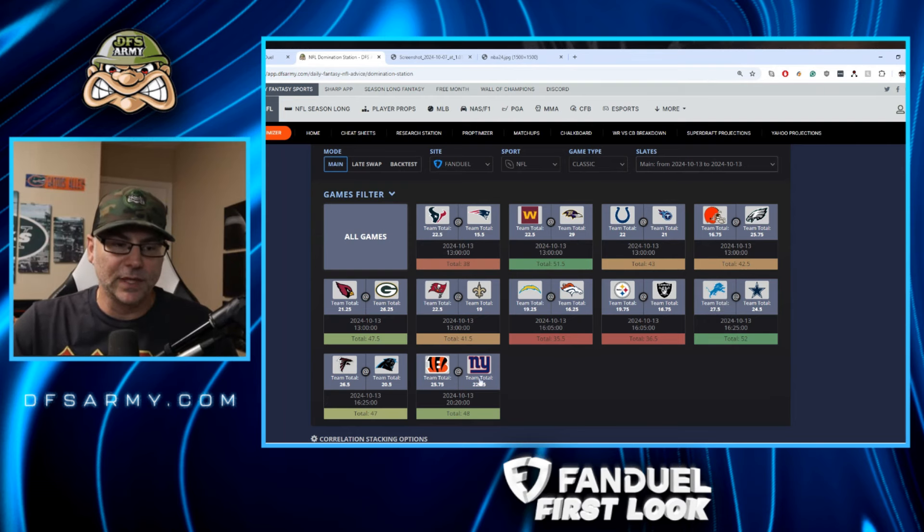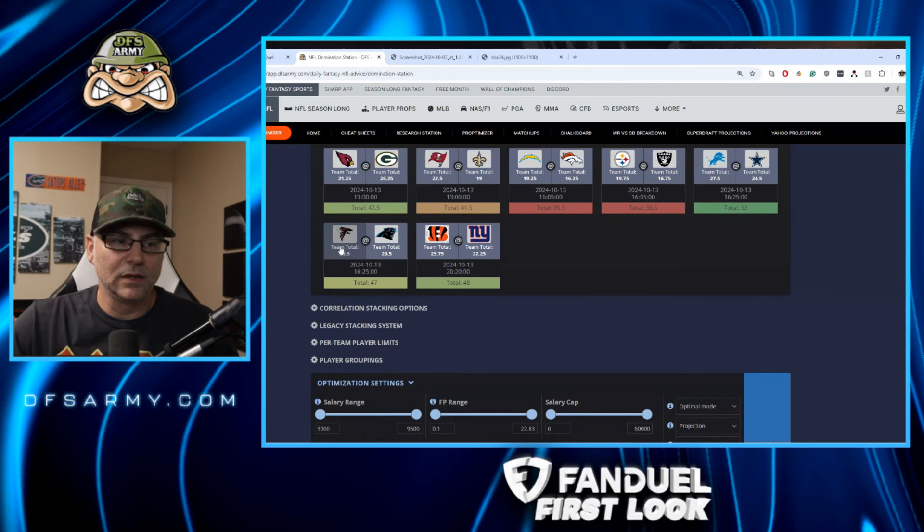That's a game we're going to build around. Falcons at the Panthers — Panthers are probably rolling with Andy Dalton. I think the line is a little overdone with the Falcons favored by six. Panthers defense has been horrific across the board versus the run and the pass, so you can do everything against them. Is this go-back-to-Bijan time? Should we take one more shot with him? It might just be give-up-on-Bijan time at this point, but maybe we give him one more shot.